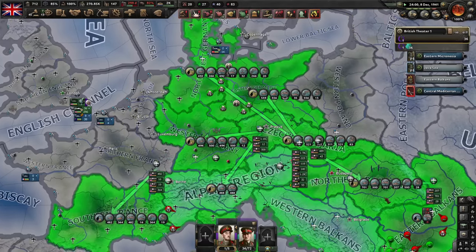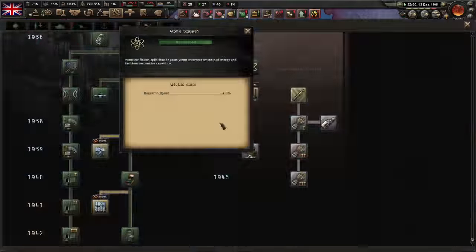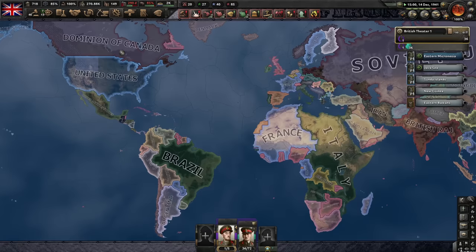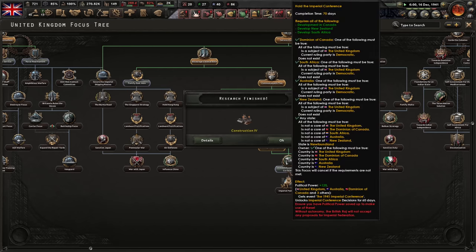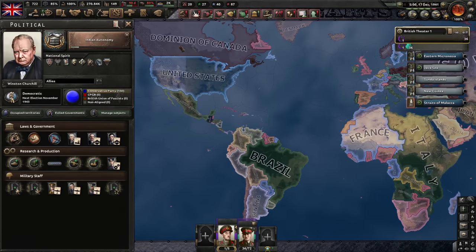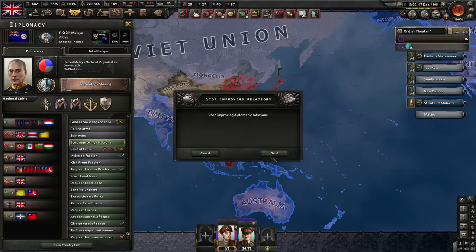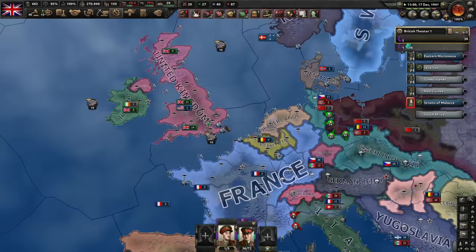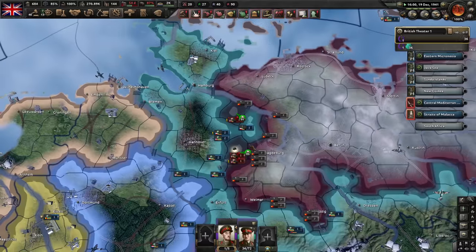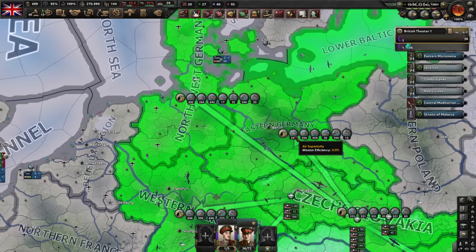Should we hold the Imperial Conference? Let's do Indian Autonomy and then hold the Imperial Conference. Bulgaria capitulated — excellent. Let's research nuclear stuff since we'll be trying the Imperial Conference. How long does this focus take? Not too long. Let's improve relations with all our subjects. Our relations are already at 100% — no need to waste political power. The last two pockets of northern Germany are finally taken care of, which frees up a lot of planes for us.